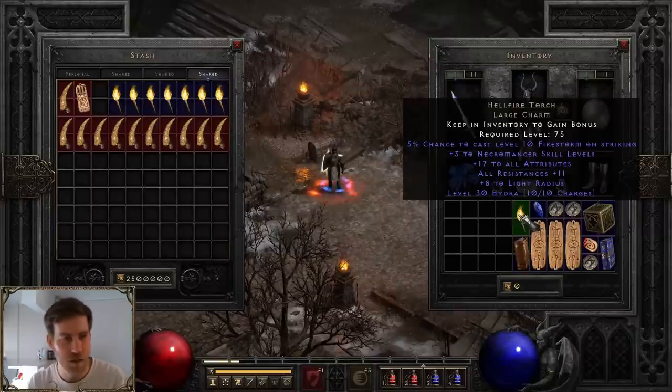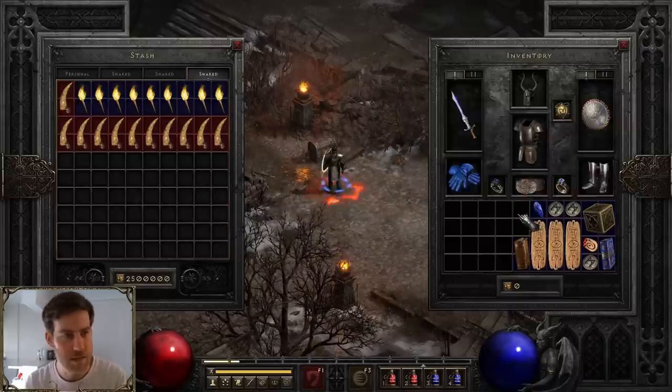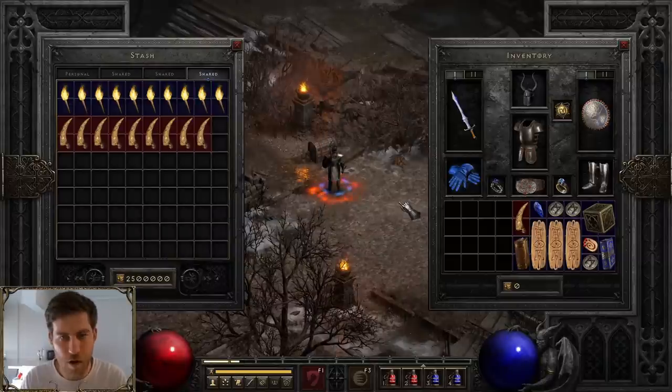17/11 Necro — that's our first Necro one. 12/19 Necro — I prefer that a lot more. I much prefer all-resist over stats. 13/16 — probably won't be needing that one. Alright, we're halfway through. Still desperately hunting for a Sorceress torch.